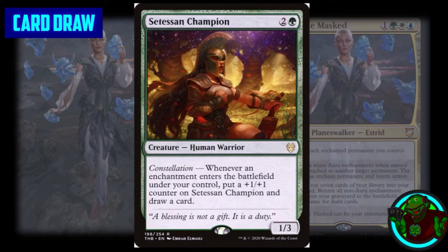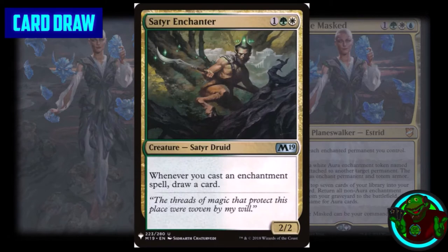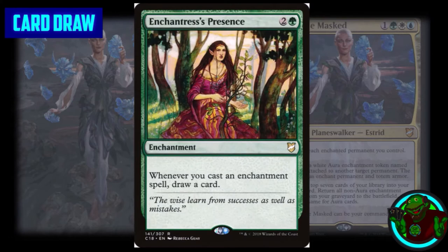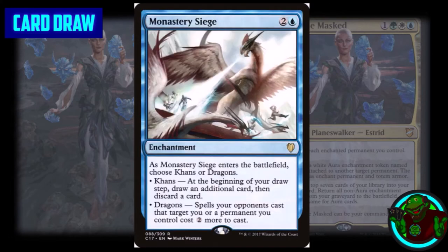Starting off our card draw selection, we have Setessan Champion, an enchantress-style effect: whenever we play an enchantment we draw a card. We have multiple cards like this in the deck so we can draw and net more cards throughout the game off one effect, and if multiple of these are on the battlefield we will draw even more cards.